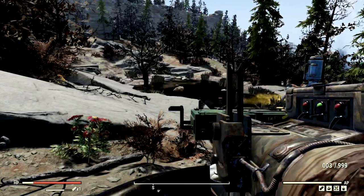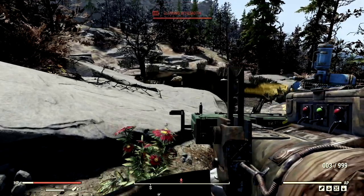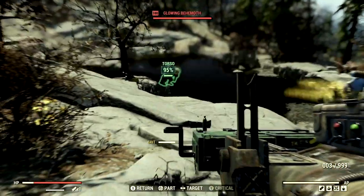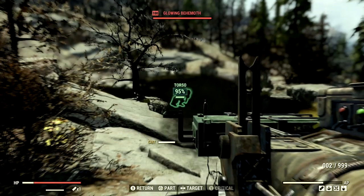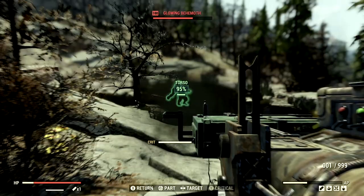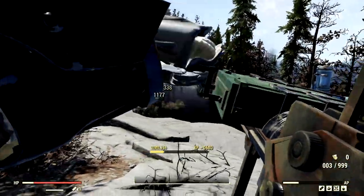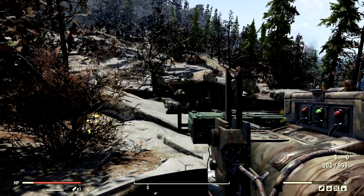The next wasteland monstrosity on our list to feel the wrath of the missile launcher is a level 100 glowing behemoth that goes by the name Lenny. We're actually going to start this off in VATS. There we go — we hit him. Absolutely amazing. Let's try to get a VATS critical on him real quick. One more shot. That is not a VATS critical, but poor Lenny is dead.